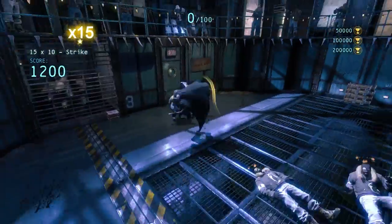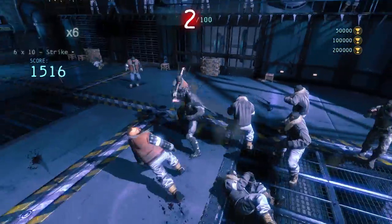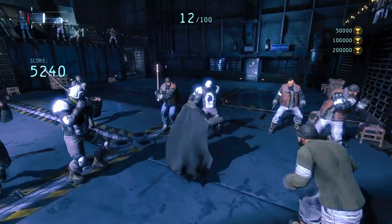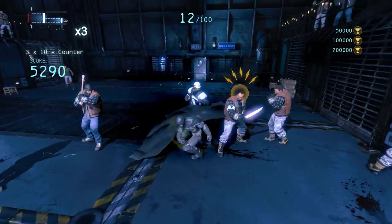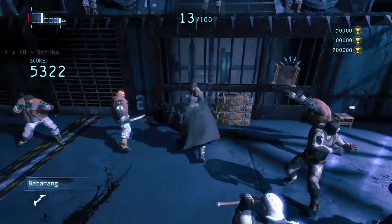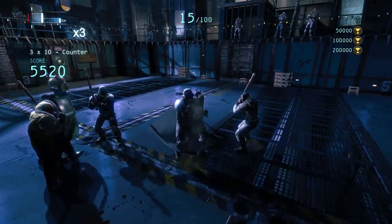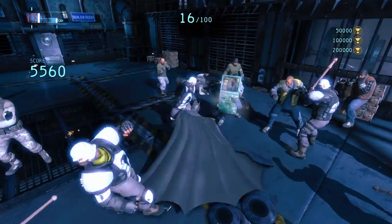Your most difficult enemies are going to be the ones with unblockable items like a knife or a machete. To counter those guys I'd recommend using your Batarang, as it can take them out from a distance so you don't have to get close enough to get hit. To do that, just look at them and spam Q. For guys that throw boxes or wooden chairs, you can actually catch those out of the air — if you see one flying at you it will have the counter symbol above it, and if you right-click you'll catch it and throw it back.